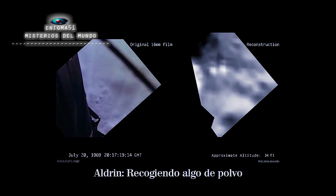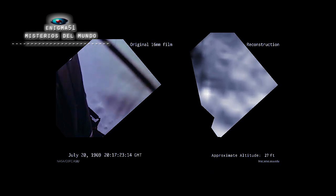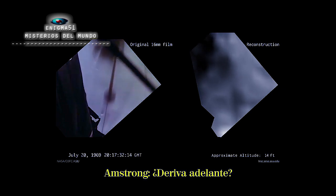Picking up some dust. 30 feet, 2½ down. Make shadow. 4 forward. 4 forward, drifting into the right level. Ready? Down ½. 30 seconds. Good. Ready?